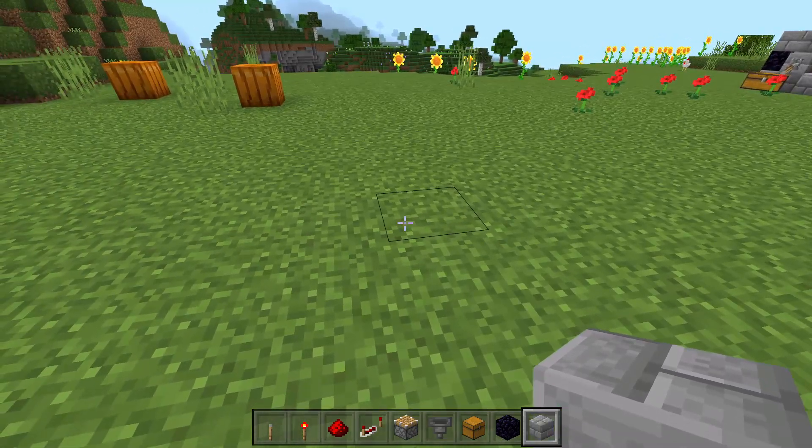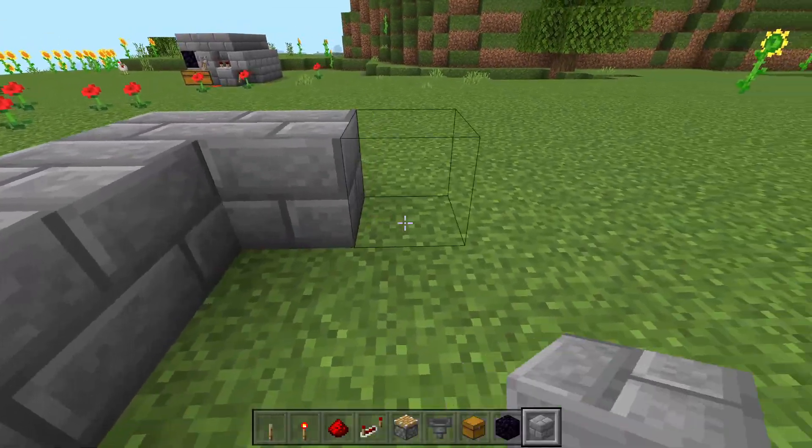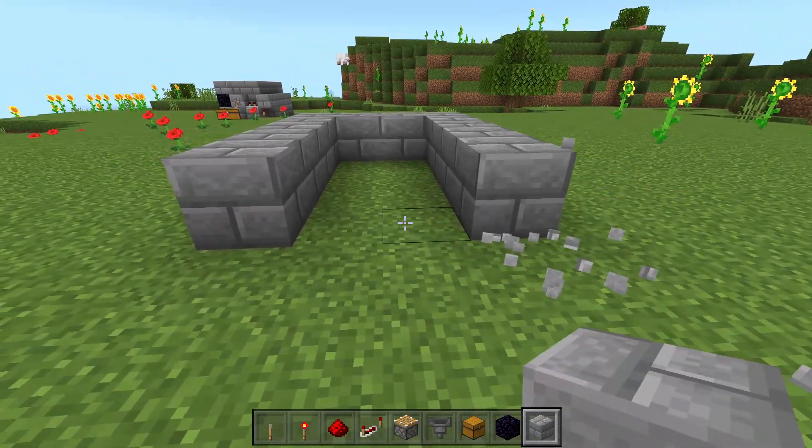The first thing we're going to do is place down five blocks in a line, and then we're going to come across and leave a two block gap, and then we're going to make another line of blocks.